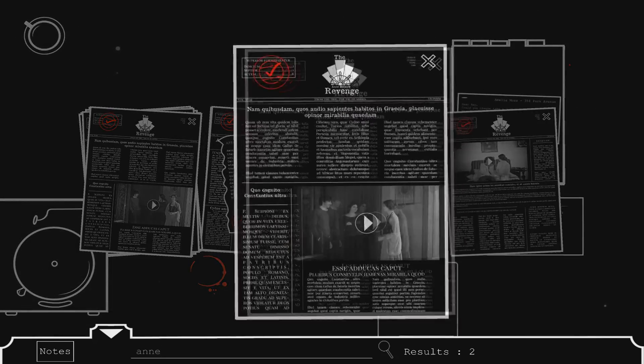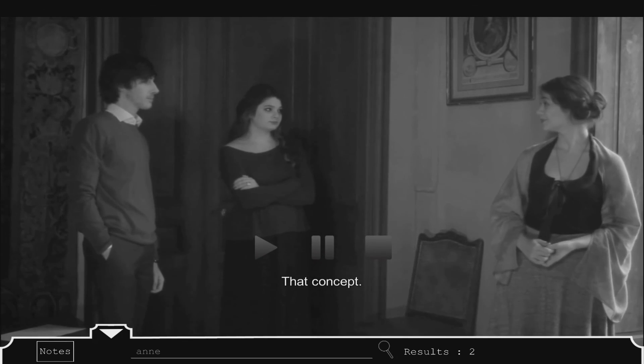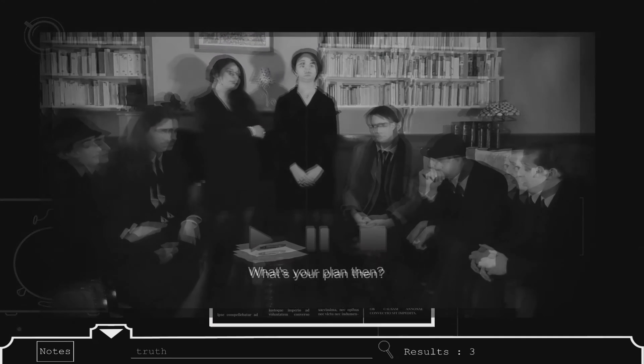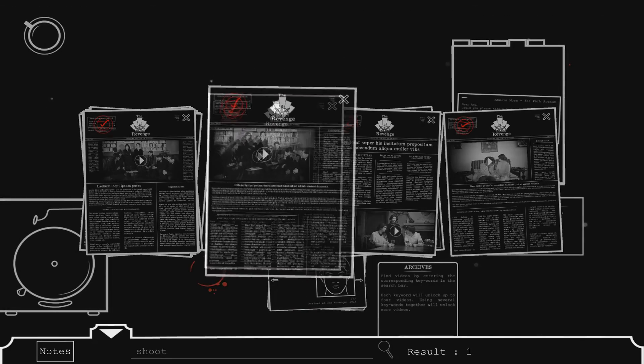Even though I want to, I can't really recommend How to Shoot a Criminal unless you're specifically looking for something a bit different. While it's close, it fails to live up to its inspiration of Her Story, while costing a dollar more at $6.99 US on Steam.